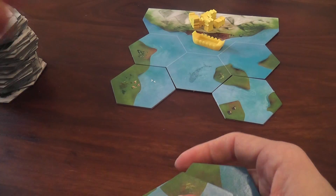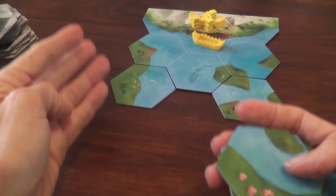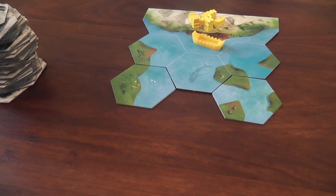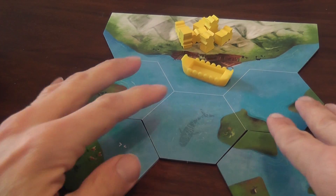Basically, you play a tile, then you can perform up to four actions, then you replenish your hand up to three by drawing another tile, and your turn is over. When you place a tile, you also need to populate it.